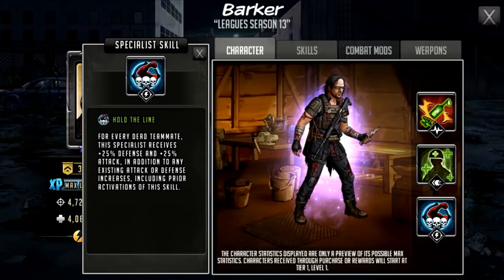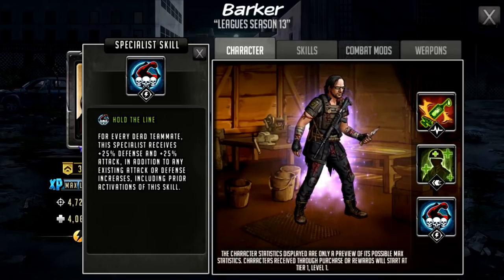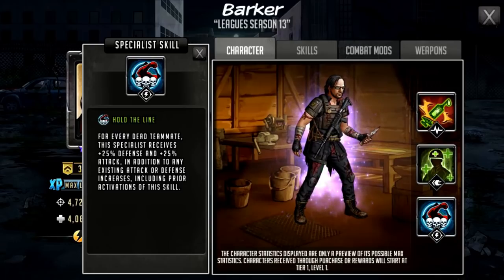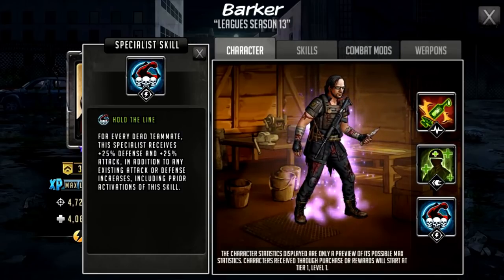Now Barker is a specialist and he has got the specialist skill Hold the Line. For every downed teammate, this specialist receives 25% defense and 25% attack, in addition to any existing attack or defense increases including prior activations of this skill. So if all four of his teammates are taken out, he's got 100% defense and 100% attack. Where this comes into really great use is the fact that he has got an offensive rush.